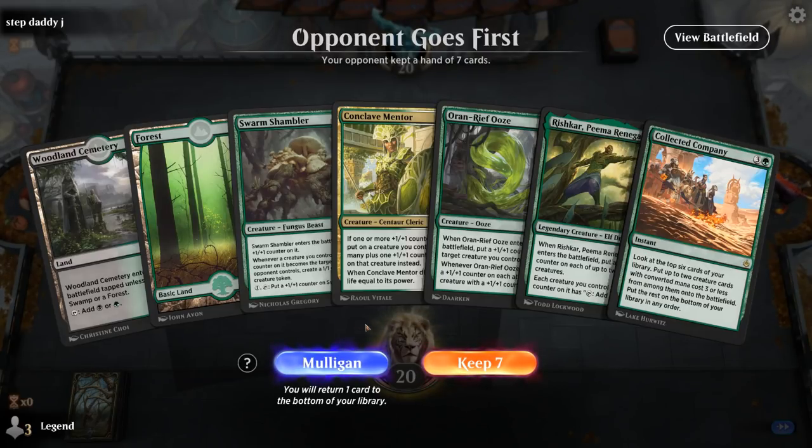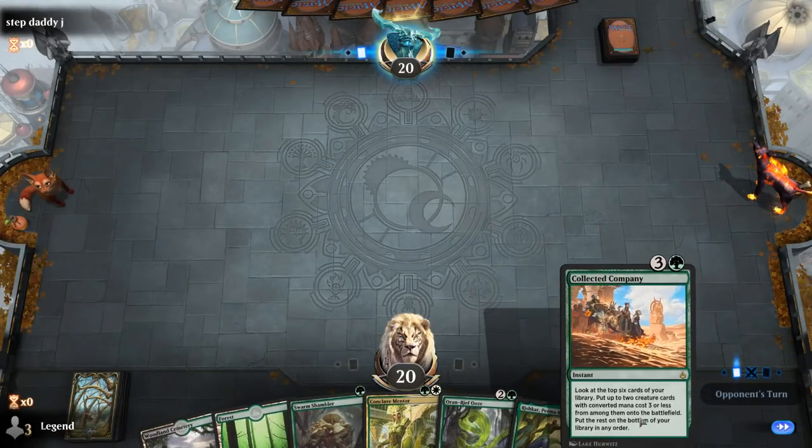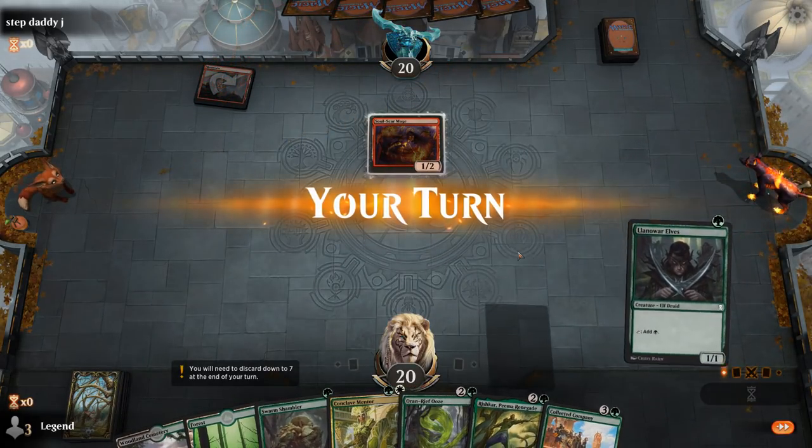We're on the draw, missing white mana. But I can still activate Shambler on two, and if we draw any third land, Rishkar gives us access to the mana to cast Company. So I think it's still a keep. Opponent is on mono red.